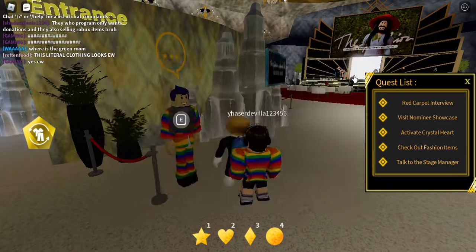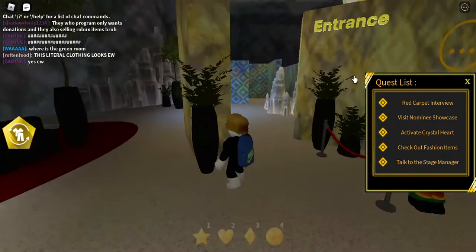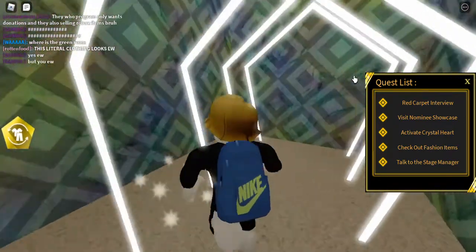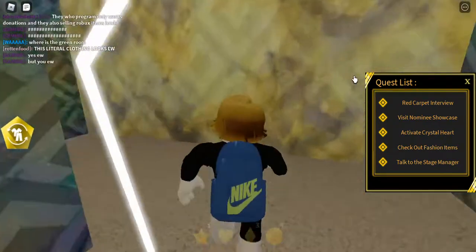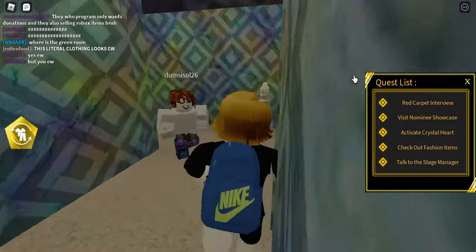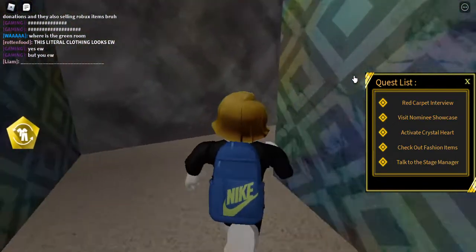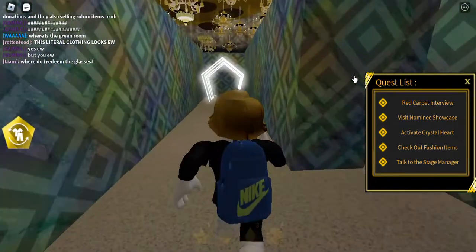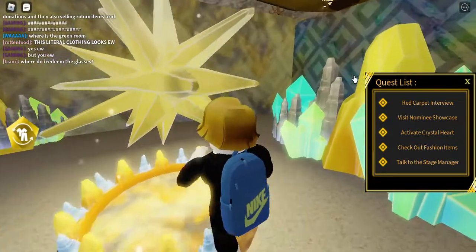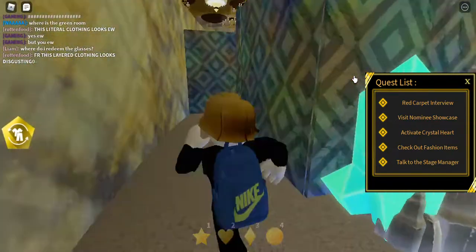We're done. Now let's activate the crystal heart first. You just need to go through the maze and find the crystal heart — I think it's not here. Just complete the maze and get to the crystal heart. It's this one here, so you just go inside it and then activate the crystal heart. Now just exit it.